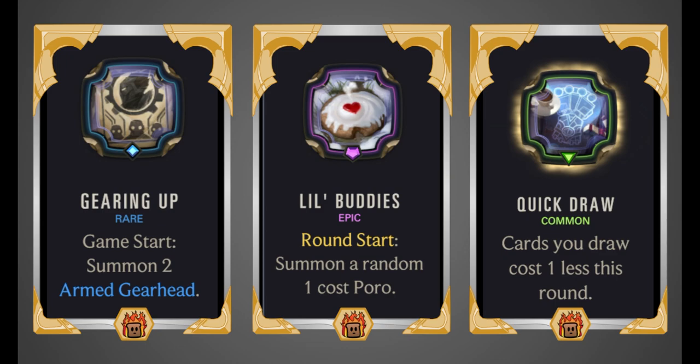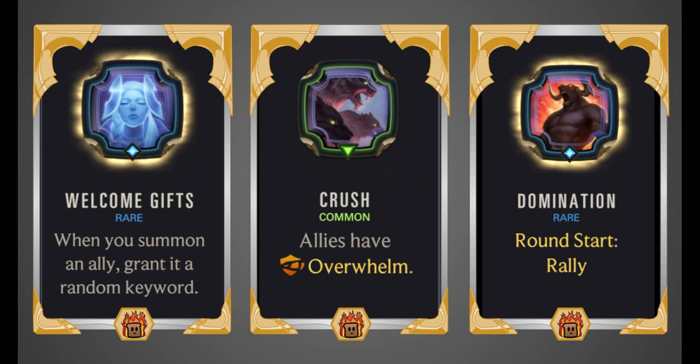Quick Draw (cards you draw cost 1 less this round) pairs well with the Poro King's champion spell since it draws 2 Poros, but be aware that if you're playing Poros for zero cost, Professor Von Yip won't buff them. Welcome Gifts (when you summon an ally, grant it a random keyword) is great for scaling — really, any keyword power you see you probably want to grab. Welcome Gifts is generally the best version of that.